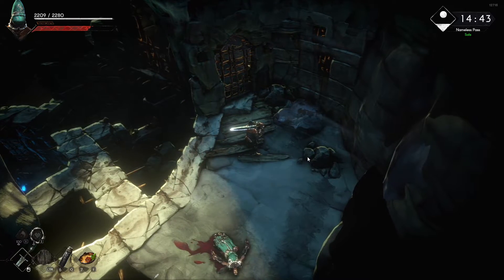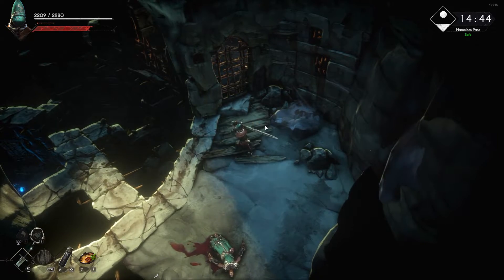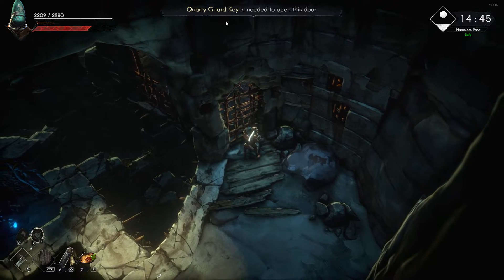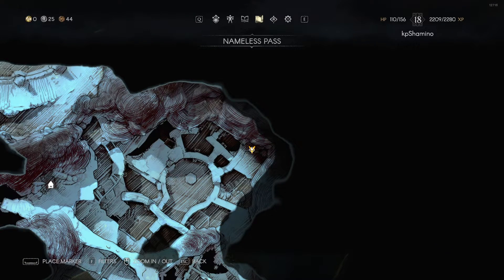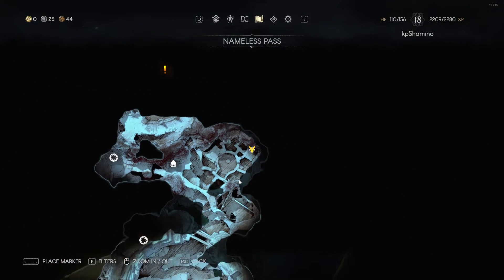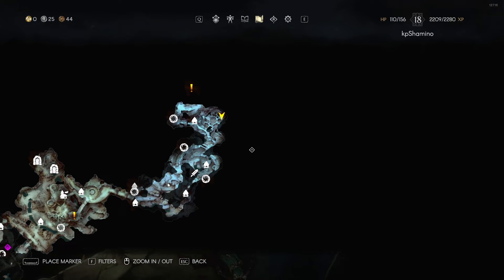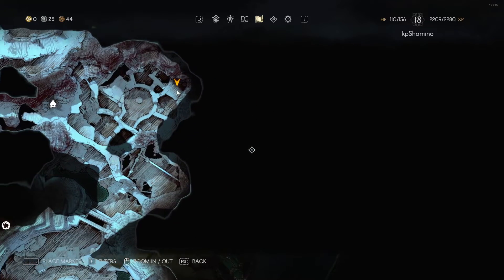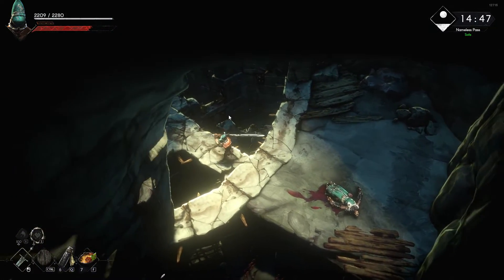Hello guys, KPisha Minnow here with a new video for No Rest for the Wicked. In this video I'm going to show you how to get the Query Guard Key. Where I am at the moment is here in what's called Nameless Pass, and you can see Sacrament down here. You need to go all the way down to here, and you need to get the key to free this guy.